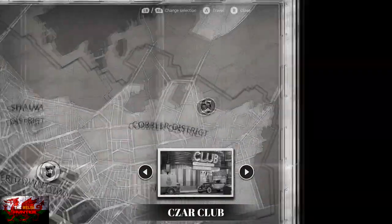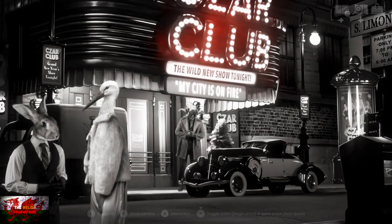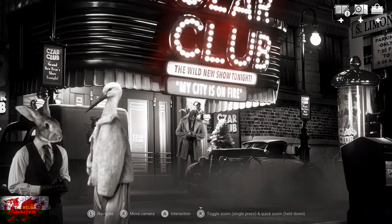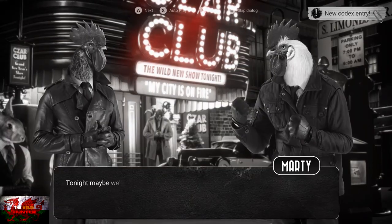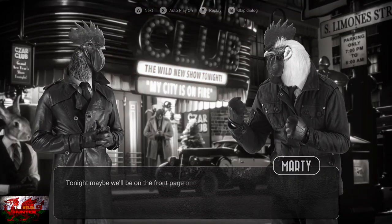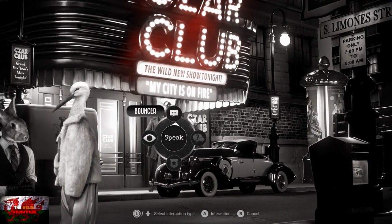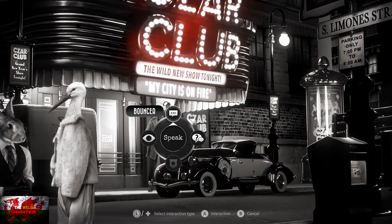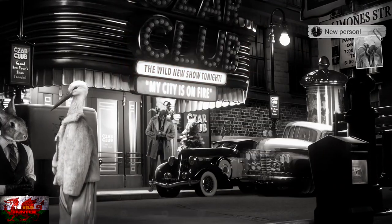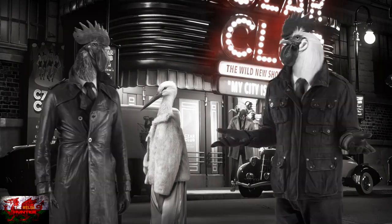Now go back to the map and head to the Czar Club. First thing — look at the newspaper on the right-hand side, interacting until the same dialogue. Then exhaust all dialogue with the bouncer, who denies us entry. Look at Lewis a couple of times until the speech option is available, then speak to Lewis until dialogue options run out.